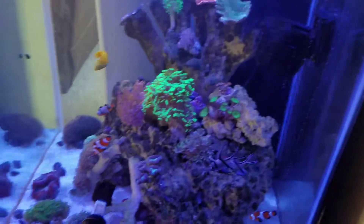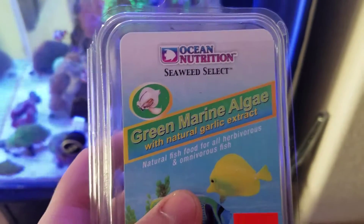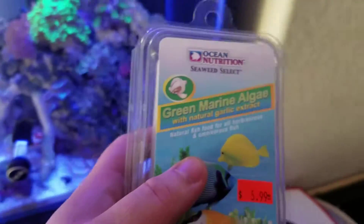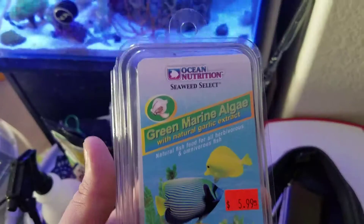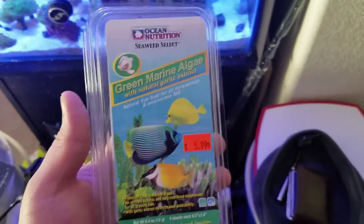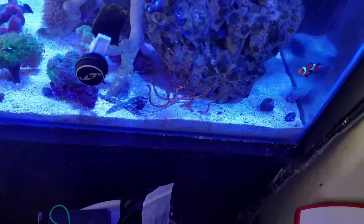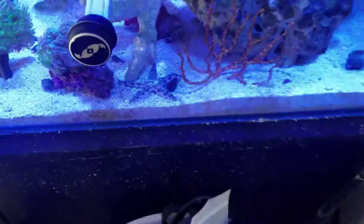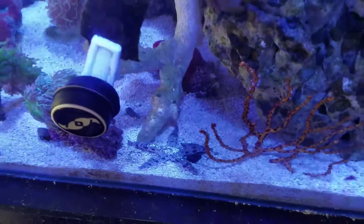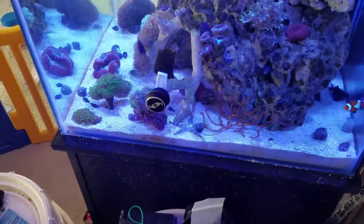I also have another new trick. The key here seems to be the garlic extract. The garlic extract makes a huge difference. Stuff with garlic seems to be much more appetizing for these guys. The coral beauty is all over it. Oh look, the starfish is apparently all over it too. I don't know why it's coming over here, but apparently everything is attracted to this thing.